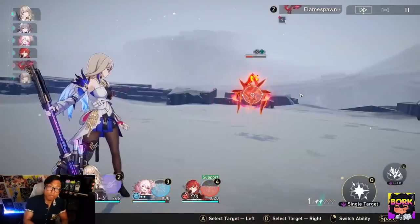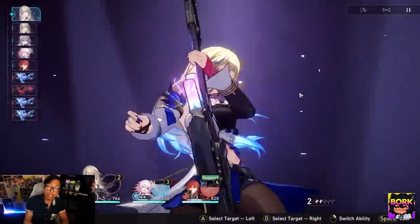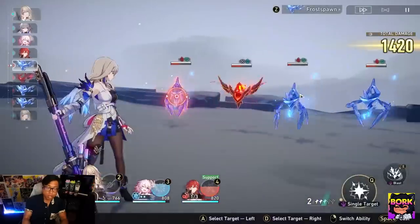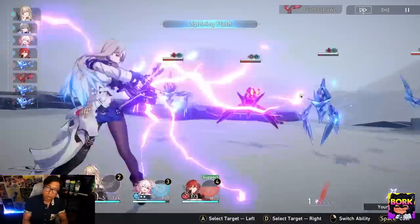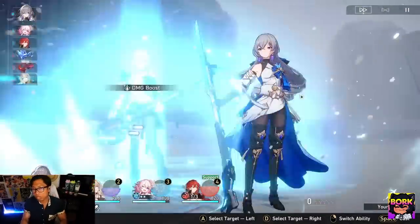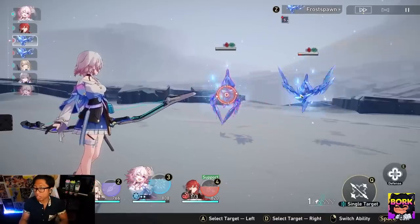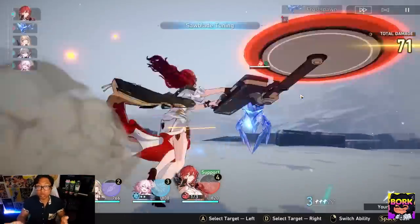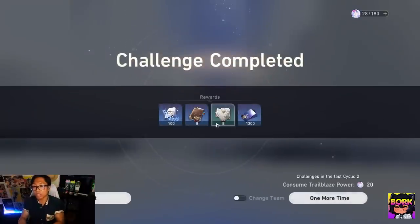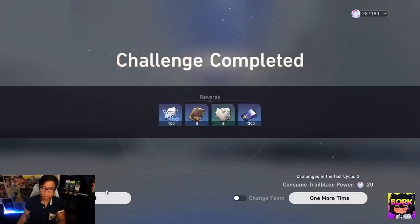Make sure to farm your level EXP for characters early on. Getting everyone to level 20 is highly important, especially the ones you're going to be utilizing. Ideally, only level four characters at the same time so you don't spread yourself too thin. You might hit some road bumps against bosses like Bronya — you may need to bring a character who provides better weakness damage in order to break the boss, so pay attention to elemental types.